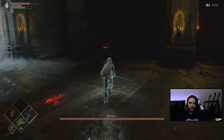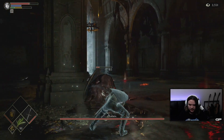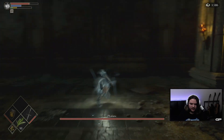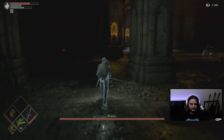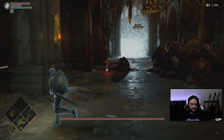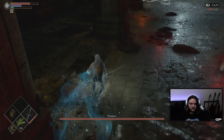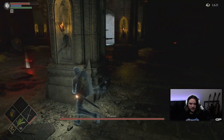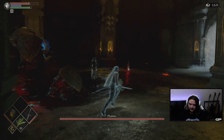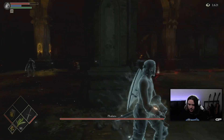You'll notice I'm not locking on to anything here — it just allows me to move around the arena slightly freer with complete control of my camera. As you kill the Phalanx's individual goo balls on the floor, it starts spitting more out from its main body. I'm just running from pillar to pillar to manage this.